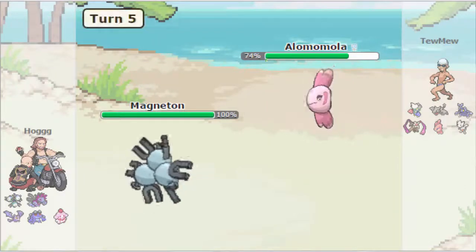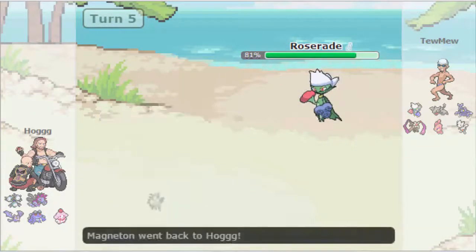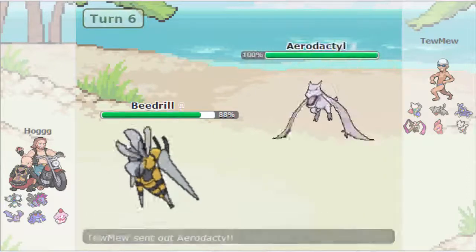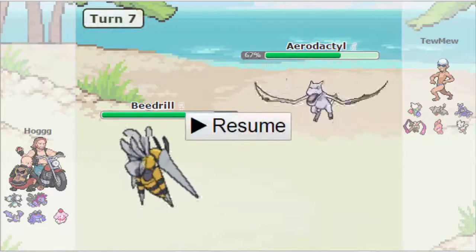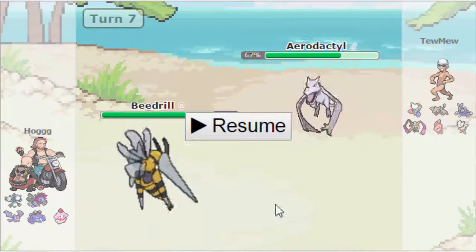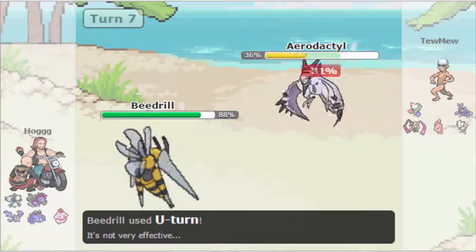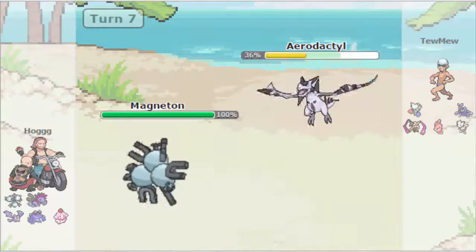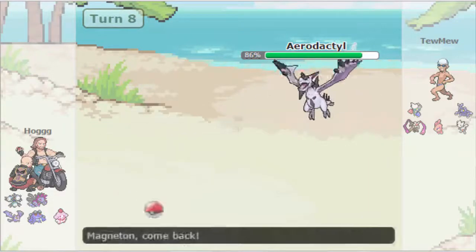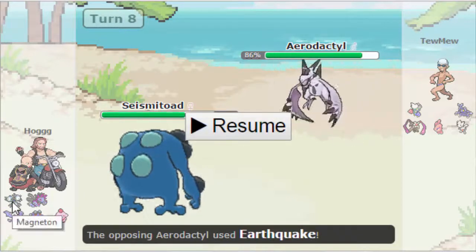Unfortunately it's not gonna wear down Toomew's team too much, just because he does have Regenerator on that Lomomola. Beedrill is hardly doing enough with U-Turns. Because of the Leftovers on Lomomola, Hogg goes for Knockoff this time, as Toomew predicts that and goes into his Aerodactyl, figuring he can take any hit, and gets a free Mega Evolution off. Hogg retaliates with the U-Turn as Aerodactyl goes for Roost.